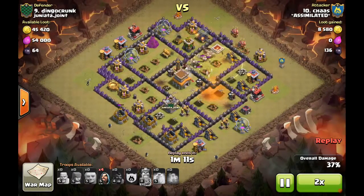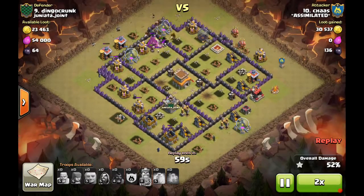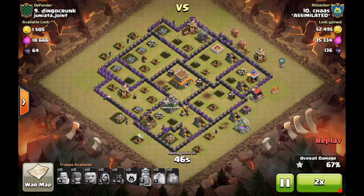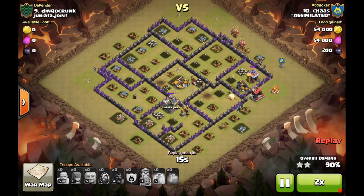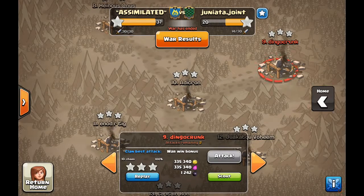He drops the poison a little early; the hogs move fast and the skeletons haven't slowed yet. Right when hogs are approaching the last couple of defenses — that's the ideal time to drop the poison. The skeletons get taken out, but at that point all the defenses were already down and the hogs finished them off. For those wondering how to land a poison on moving skeletons: wait until they're in a dense pocket of defenses or near the final buildings where hogs stall out. That's your tip on poison spells for skeletons in a hog attack.